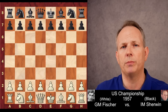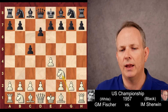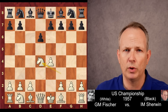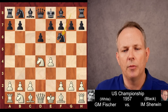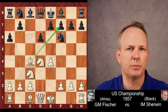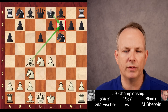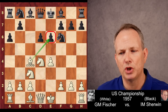Fischer has white in the U.S. Championship in 1957, and Sherwin had black. E4, C5, Knight F3, D6 — very quickly we have an open Sicilian. Sherwin played E6 in the Sicilian in their My 60 Memorable Games encounter, but here he plays Fischer's favorite, the Najdorf Sicilian. Fischer plays Bishop to C4, his favorite move against the Sicilian, aiming directly at the vulnerable F7 square, which only the king defends. Black plays E6 to limit the mobility of that bishop.